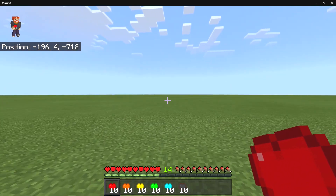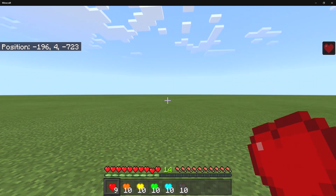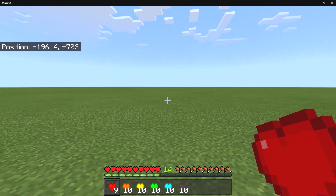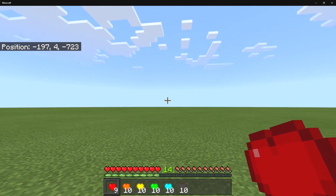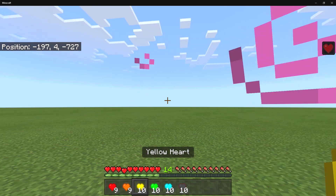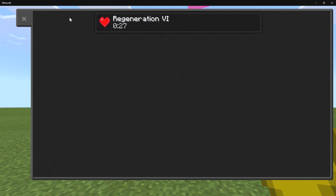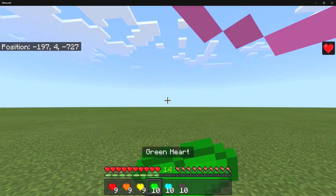If I eat the original red heart, it gives regeneration for about two seconds, so it's not a very good heart. The orange heart gives 15 seconds of regeneration — that's regeneration five. If I eat the yellow heart, that gives about 30 seconds of regeneration.